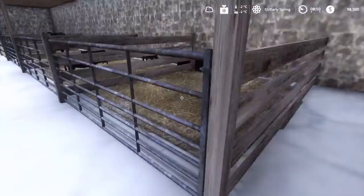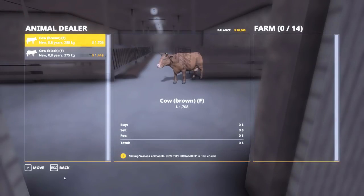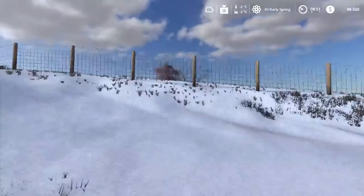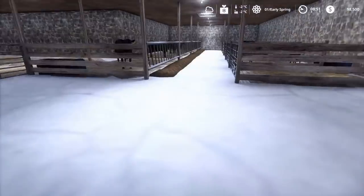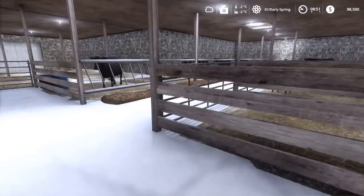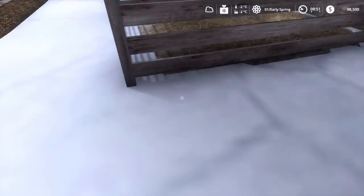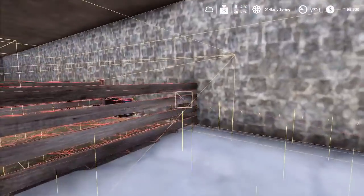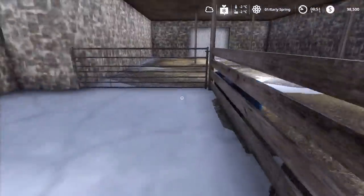Going to the barn, you've got a bottle calf area where you feed milk replacer. The beef cows on this farm have a different feed ration from regular dairy cows. The objective is to produce calves and either fatten them up or sell them — it's a cow-calf operation versus a feedlot operation, which is what Seasons normally simulates. This is your buy/drop-off point for calves. Manure spawns here so you need a small tractor or skid steer. You feed calves by bringing in milk replacer here.